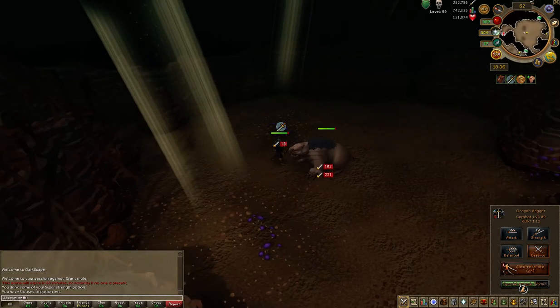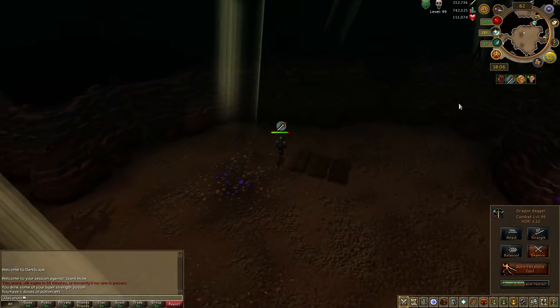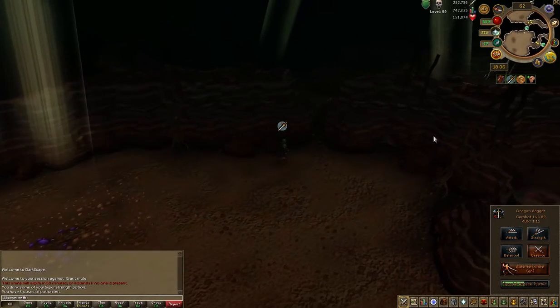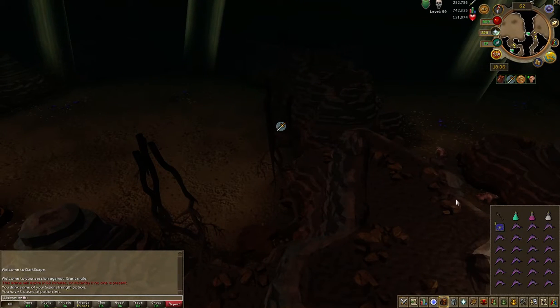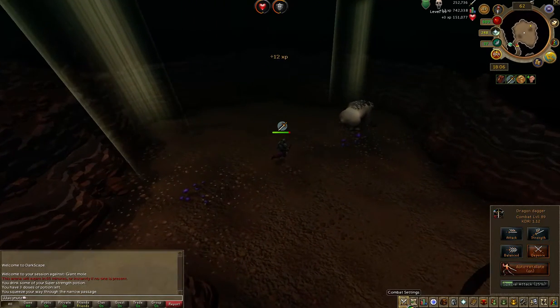I'm gonna try maging, I'm gonna try doing all sorts of different things to try and kill it. I want my Dragon two-handed sword. But the method I do at the moment is I take a super energy pot. I don't normally use it that much — I think I just spec with that, you know.